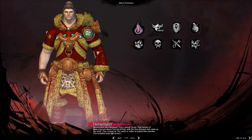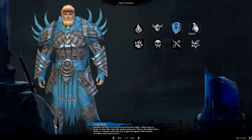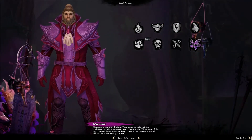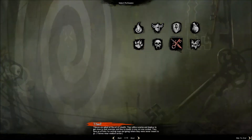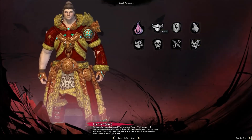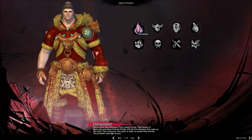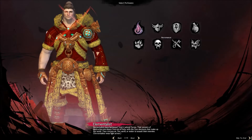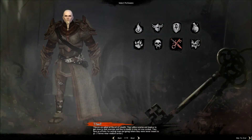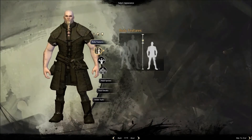What class should we choose? Warriors are pretty good, but Mesmer is pretty good also, or Ranger. Well, let's make a Thief. Thieves are pretty good — they've got awesome abilities.